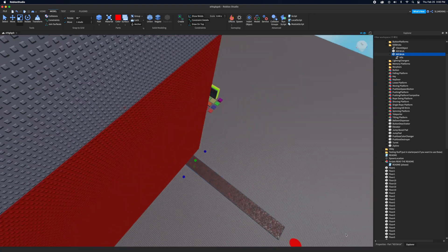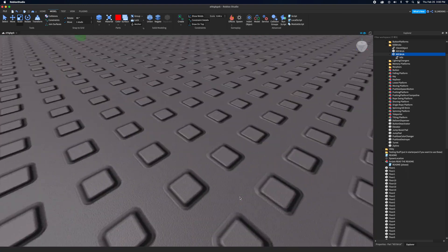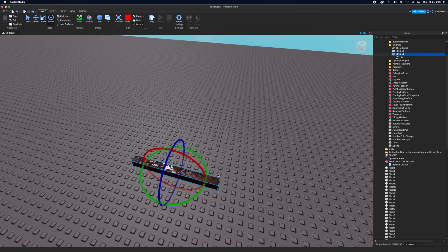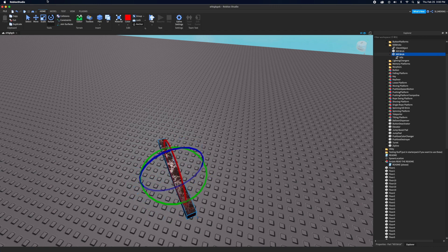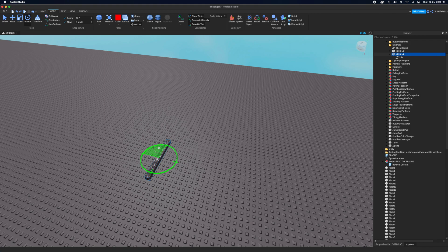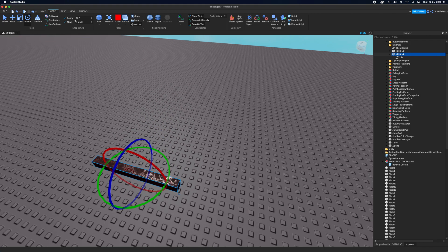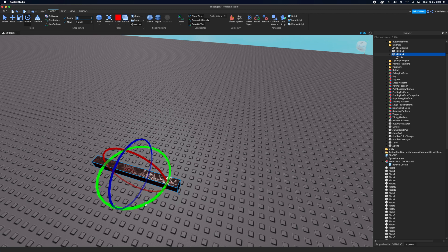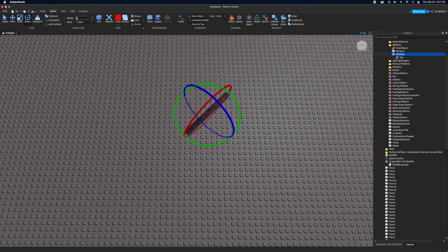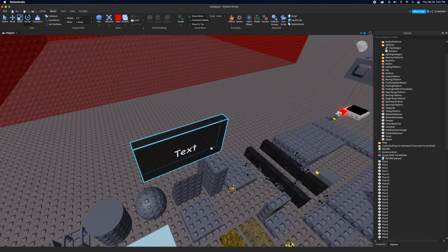For rotation increment, I like it at 2.5 or 5. Sometimes I set it to 90 if I want to rotate something without accidentally misaligning it, and sometimes 45 degrees. I usually keep it at 90 when rotating, but 2.5 works well generally. You can also set the ground to a kill brick if you want.